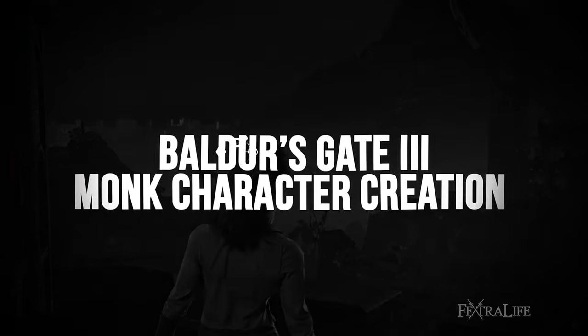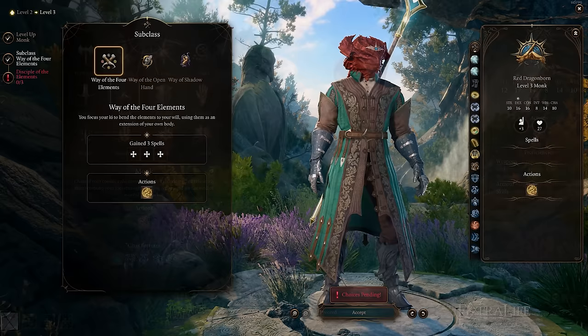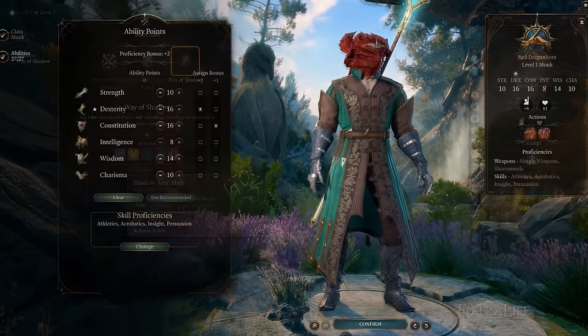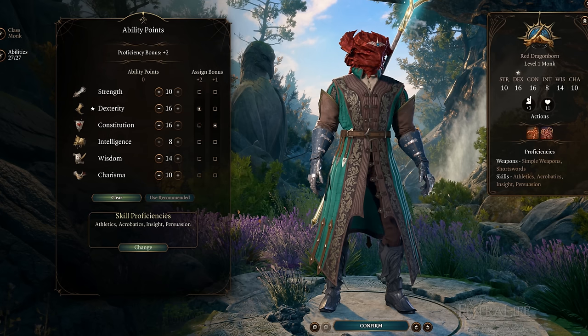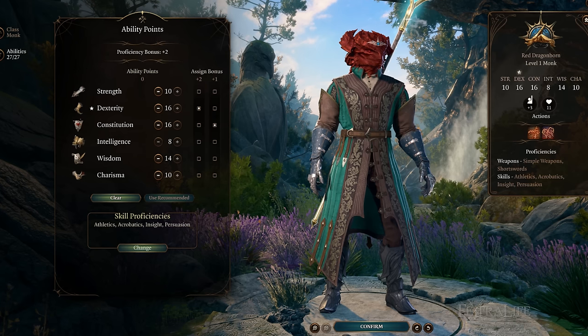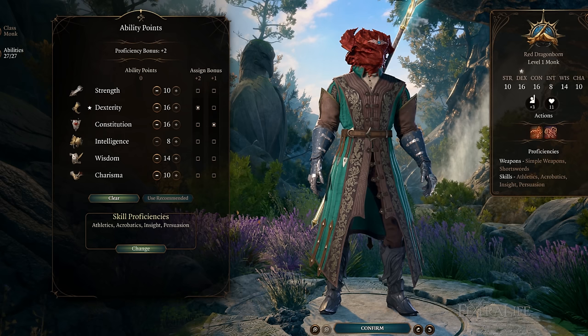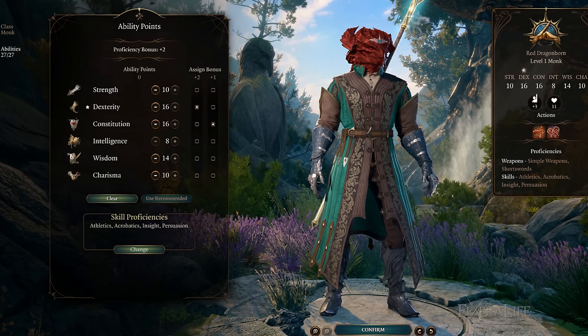In this section, we'll take a look at how to set up your Monk during character creation for best results. We'll begin with abilities first, since this is arguably the most important part aside from choosing your subclass. Your primary ability as a Monk is Dexterity, though Monks can make decent use of Wisdom as well. How much Wisdom a Monk needs really depends on their subclass and if you're multiclassing or not. Strength can also be an option for Monks, especially if they plan to play exclusively unarmed.